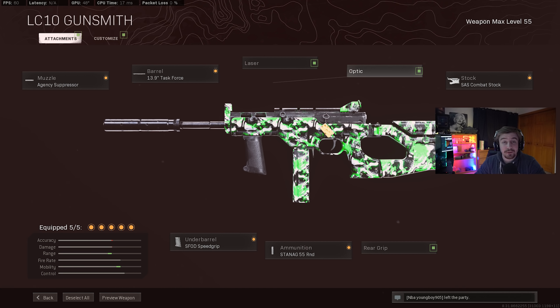Hey, what's up guys. In this video I bring you another high kill resurgence extreme gameplay. I'm sure all of you already know this by now, but Season 2 dropped yesterday and with Season 2 there are two new weapons: the Fara assault rifle and the LC10 SMG. Those of you that watch my videos know that I prefer SMGs on Rebirth Island, so I decided to try to make a best setup video for the SMG first.